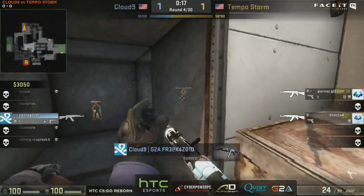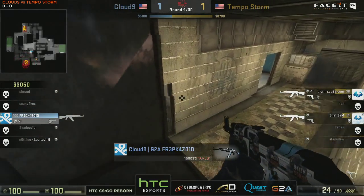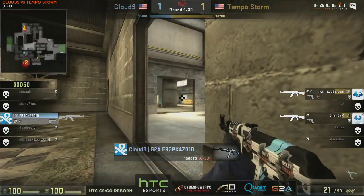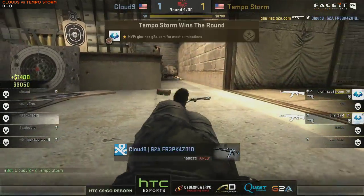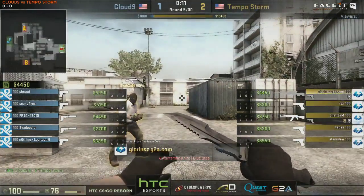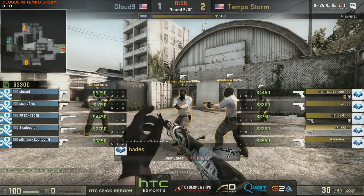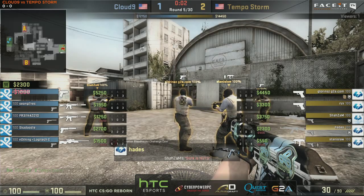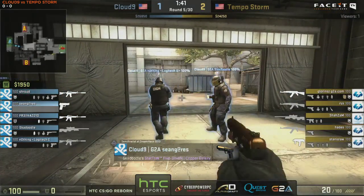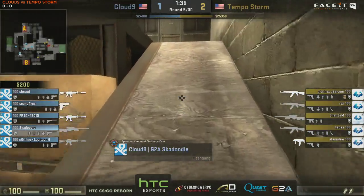Nothing may be able to run distraction while Skadoodle comes in with the frags — this is the first one onto Stanislaw. That flash will in fact stop him from being able to walk into that grenade. Nothing is going to run out and get immediately taken down by Shazam. Oh, but they are both pretty weak though — this is Freakazoi's chance. There is one shot, one opportunity. He is looking for the second player in all the usual spots. He's going to find him but not get the frag straight away. The flash is coming out — Glorens is going to shoot him straight in the head despite not being flashed. Very fast play by Glorens salvages it for Tempo Storm — that could have definitely gone the way of Freakazoi and Cloud9.